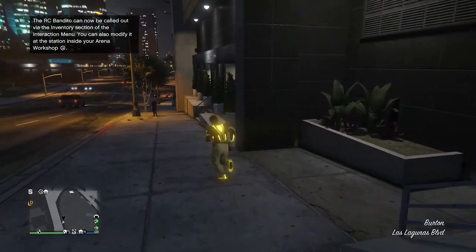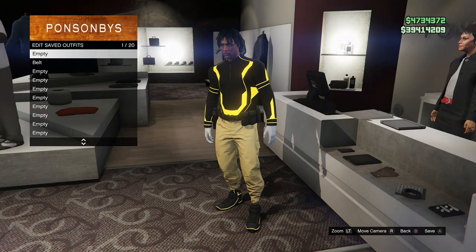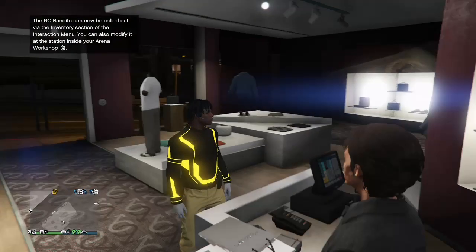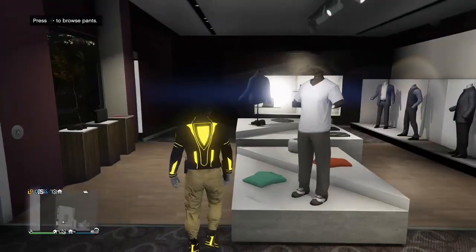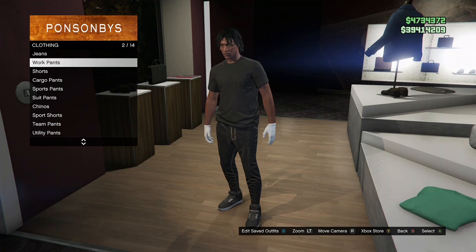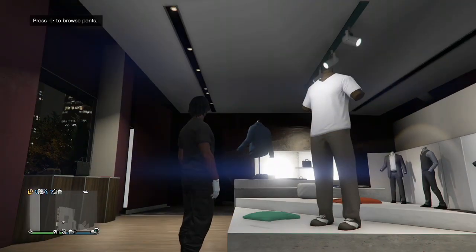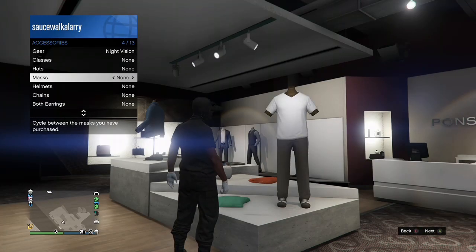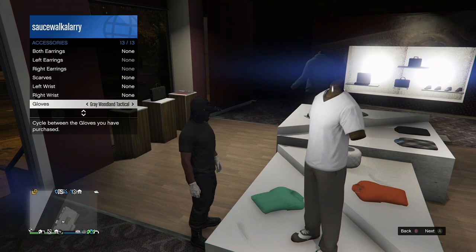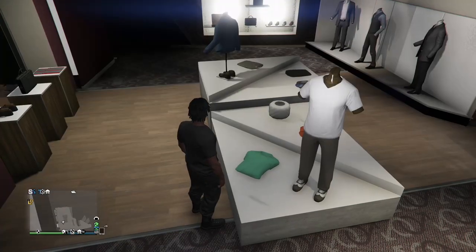Once you spawn inside your session, go ahead and save the outfit you didn't want to lose. After you save it, put on whatever outfit you want to put the cop belt on. I'm going to be putting it on the black joggers, so I'm taking off my top and accessories and putting on the black utility heist pants — those are going to end up being the black joggers. Make sure you also take off your character's accessories.